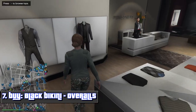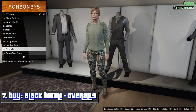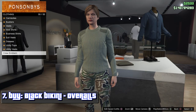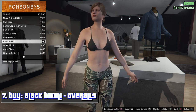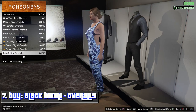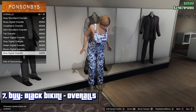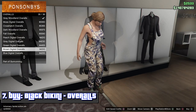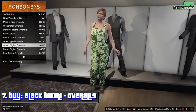From here go inside the clothing store — the overalls are in pants. First, you want to buy the black bikini first. Then go to your overalls. I'm pretty sure all the overalls will work. Basically I think this will work with any outfit as long as you have a black bikini, because that is the glitch component for this. So whatever outfit has the black bikini, you can do this glitch to.